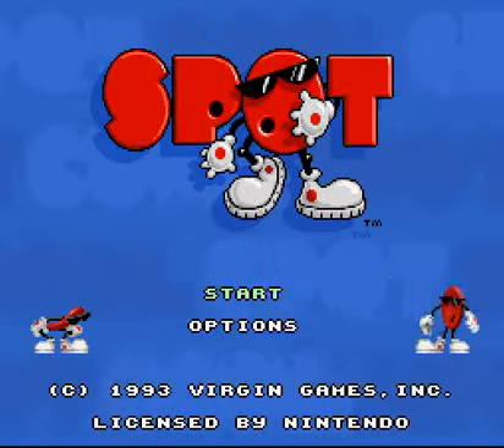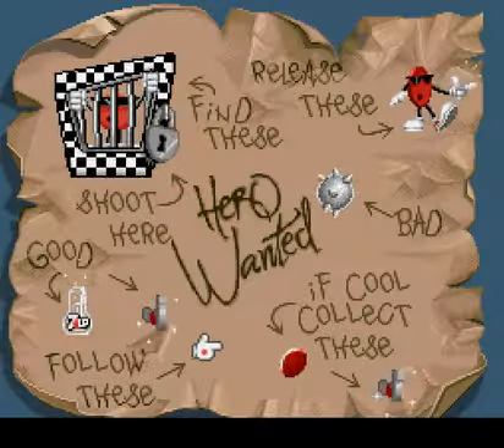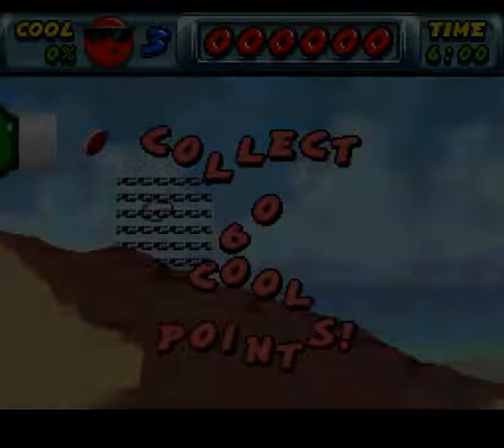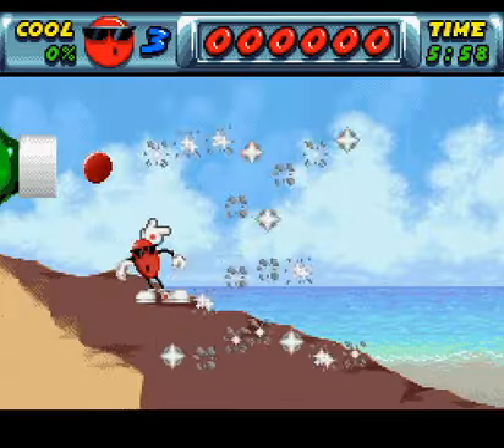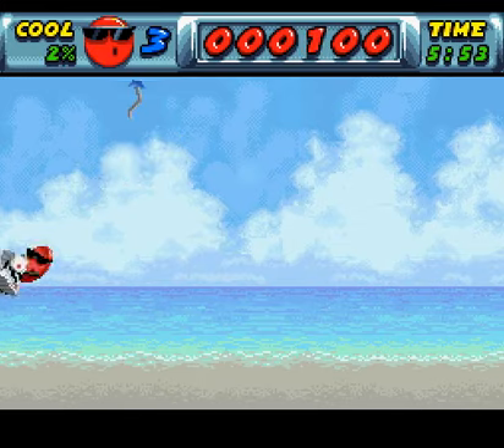Alright, so let's get into the game. Press start. This is the screen that tells you what you want to be doing and the level. Shell Shock is the name of the first level. Collect 60 cool points — the cool points are these little red spots that you see lying around.